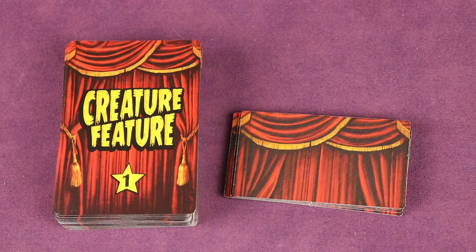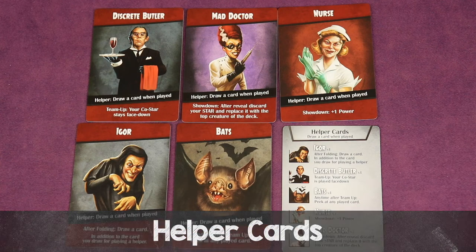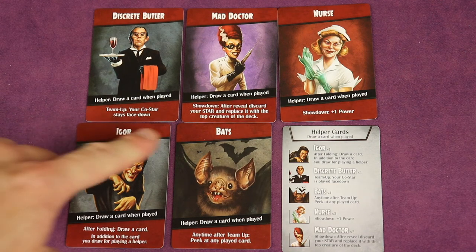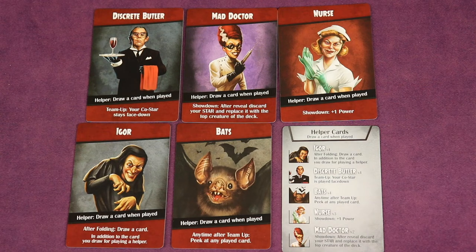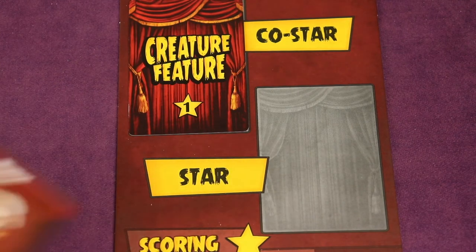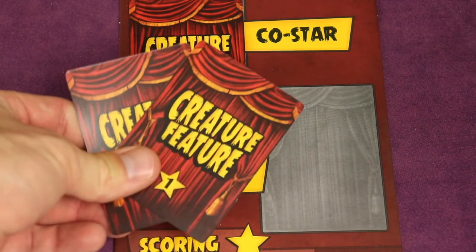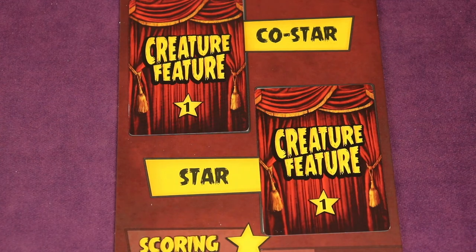Before end-game scoring, let's talk about helper cards. These have red backs, and your player aid lists what they do and how many of each there are. Play them at the time indicated on the card — during the showdown, during team up, anytime, or after folding. Whenever you play a helper card, draw a card from the deck to replace it. During the team up phase you can also discard any number of helper cards from your hand and draw back the same number, giving you better options. You cannot discard normal monster cards this way.